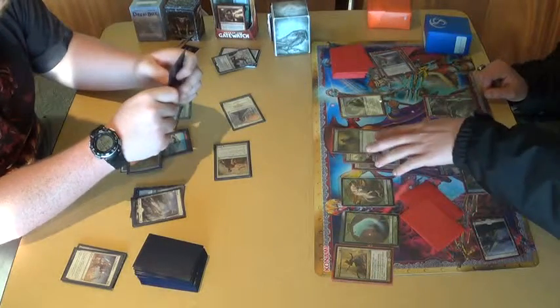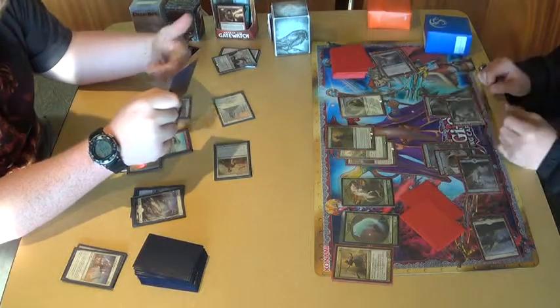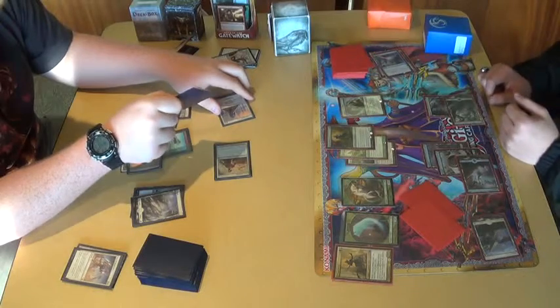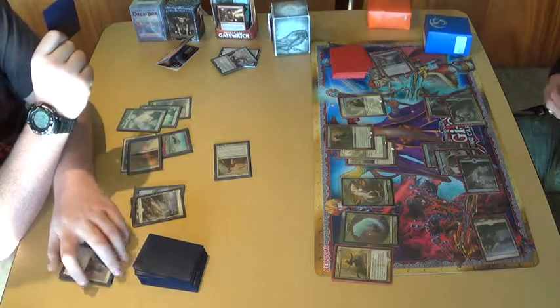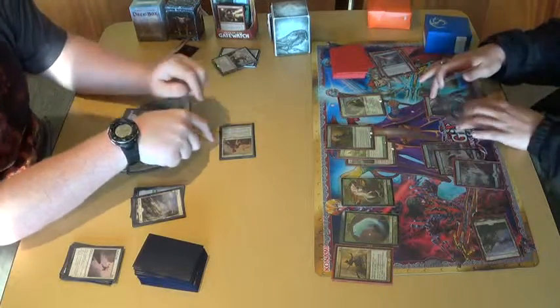You have nothing that can block this. That dies, but I gained another 3, putting me at 47. How does this die? That doesn't. Oh, this dies. You take 5, dropping you to 2. I get another 3, putting me at 47. Turn. And this is now a permanent 3-3.